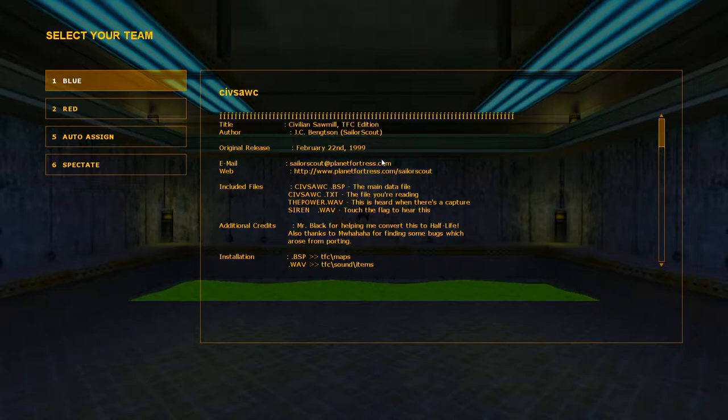So you start up and you get this beautiful Star Wars-like intro crawl coming right at you. We got Civilian Sawmill TFC Edition by this frickin' genius right here, JC Benston — Sailor Scout — on February 22nd, 1999. That's older than everyone that's ever existed, and stuff that probably doesn't exist anymore.